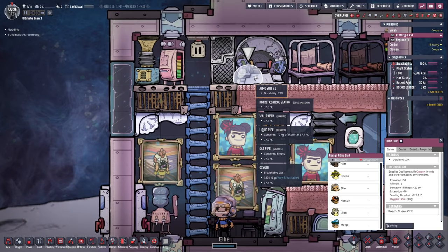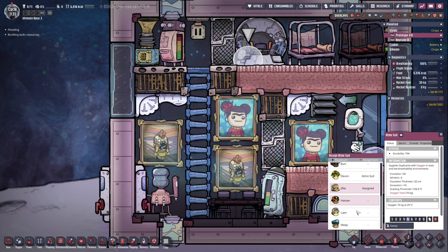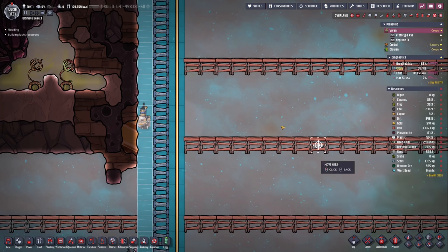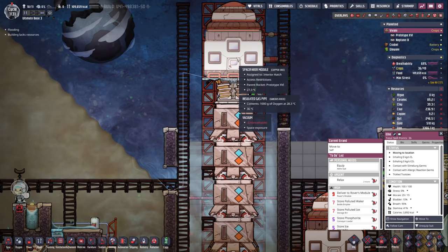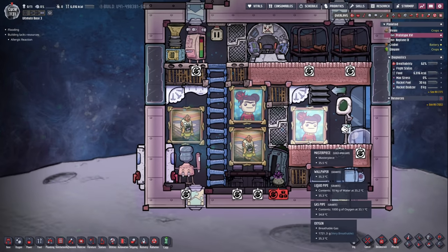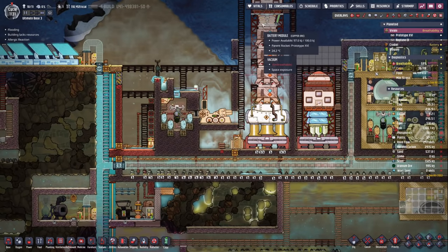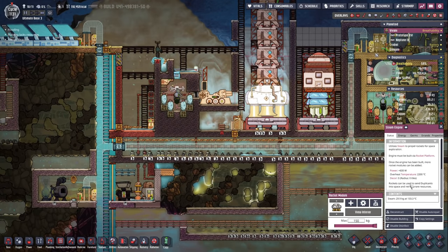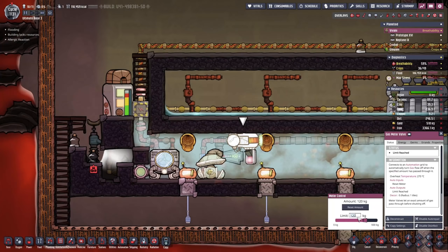In the meantime, Ellie just arrived, so you want to take the suit. Come back for that suit. Not entirely sure what she is doing — you're supposed to go back to the rocket and pick up that suit. There we go, finally. Now we're talking. We also have to refuel the rocket, redo the modules, and then we can go on another mission. 30 kilograms — so we're going to need another 120. I'm going to top it up a little bit and reset amount.